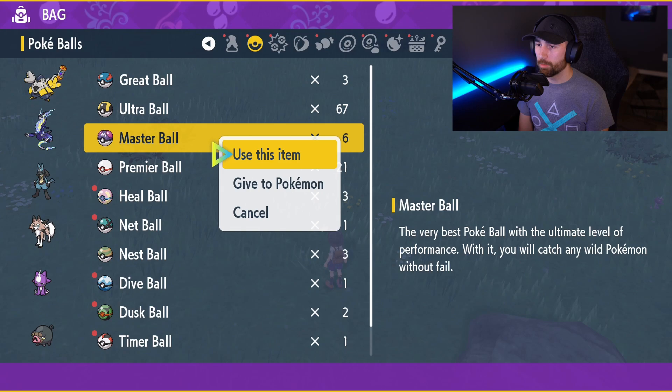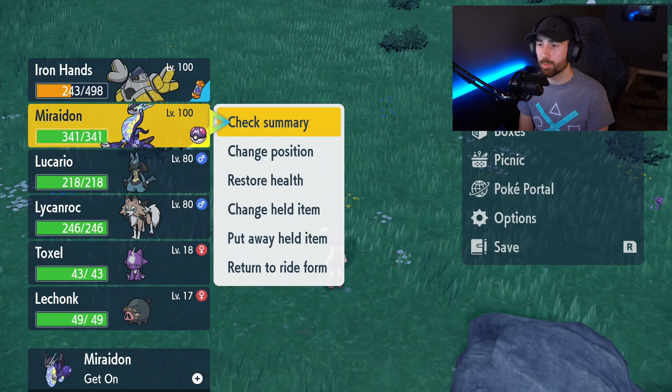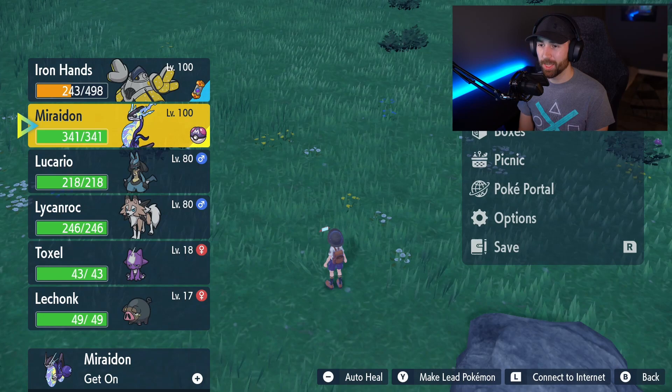Now we're going to give that Maradon in our party another Master Ball. Once that's done, we're going to return this Maradon to ride form — just press A on them and hit 'Return to Ride Form,' then yes. It basically switches them: the one that was in ride form goes to battle form, and the one in battle form goes to ride form.